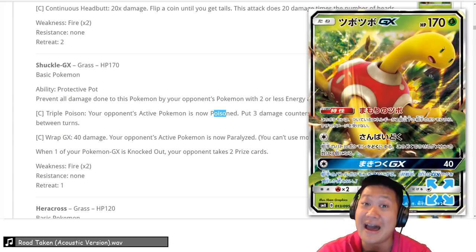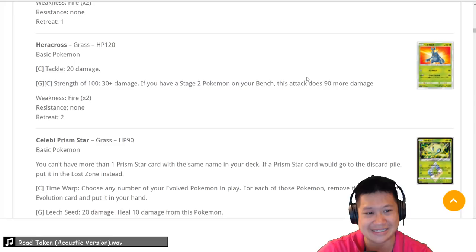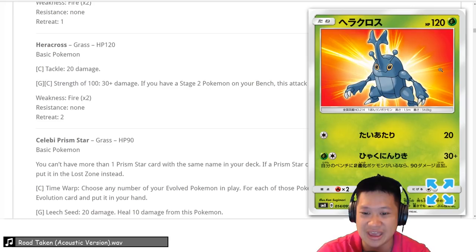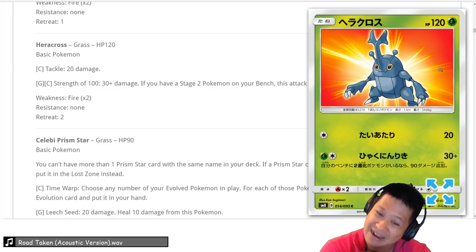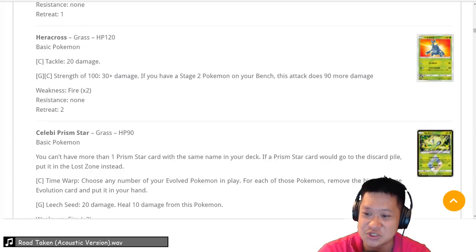Heracross — if you have a Stage 2 big evolved Pokémon, it does a lot of damage. Let's call this a budget attacker: 30 plus 90 is 120 damage for 2 energies, straight 2-hit KOs. Two energies is very efficient. I feel like it won't see that much play, but its energy cost is good, so we'll be nice and give it a 3. It's energy efficient and has a niche as a quick non-GX attacker.